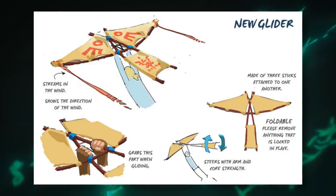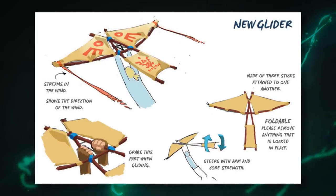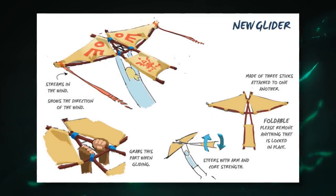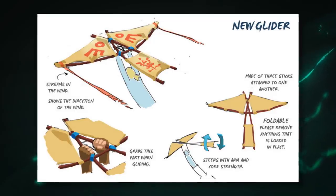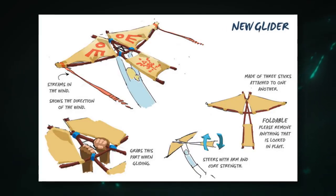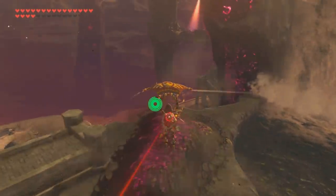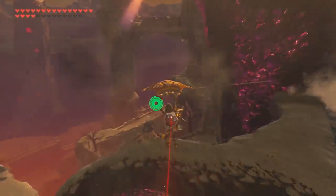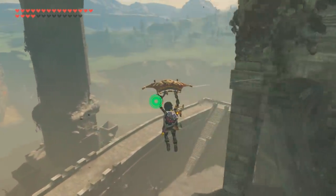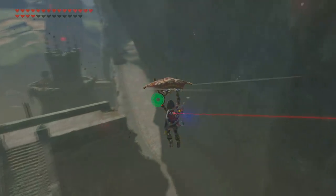We can see concept artwork labeled 'new glider' — whether this was an early design for the main paraglider or an intended upgrade for it is unclear. Either way, this glider has streamers which show Link the direction of the wind, which perhaps would have played a larger role in gliding like it did in the Wind Waker, along with a system for steering the glider. Seeing these designs for a more ambitious glider makes us wonder: might we see alternate glider designs in Breath of the Wild's sequel? With the same climbing mechanics and same Link, the ability to upgrade and swap gliders — allowing for faster or more manoeuvrable air travel — would be a really cool inclusion in the upcoming game.